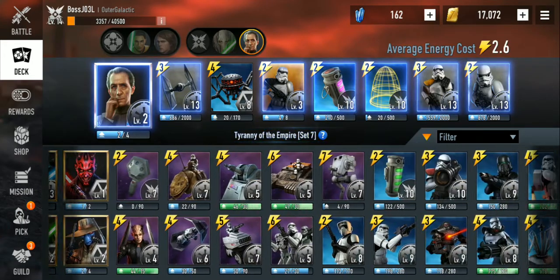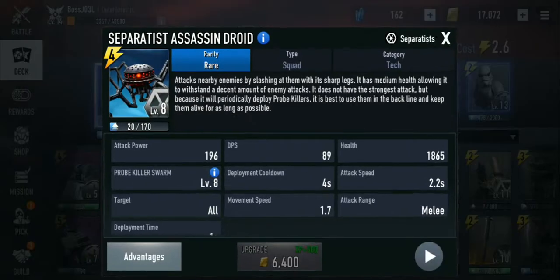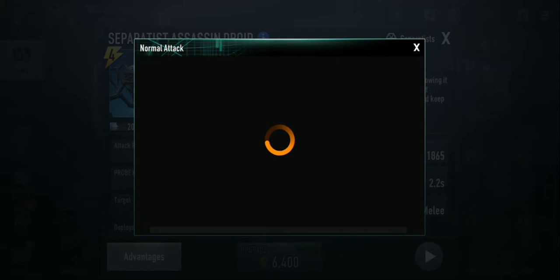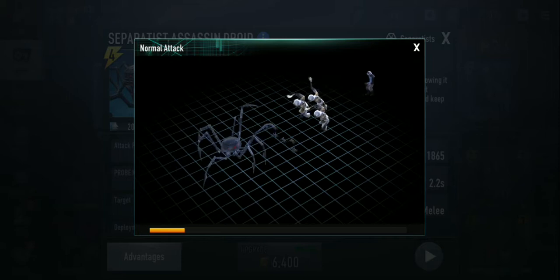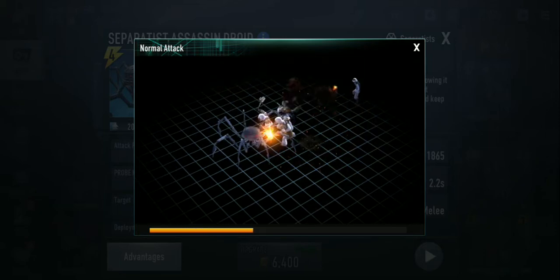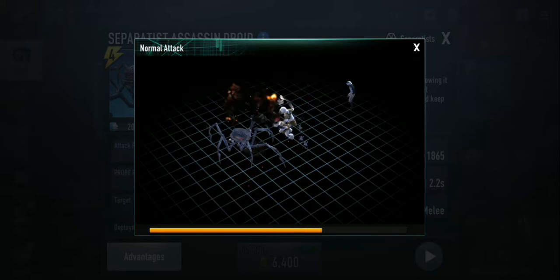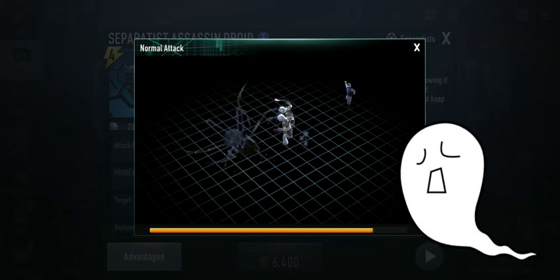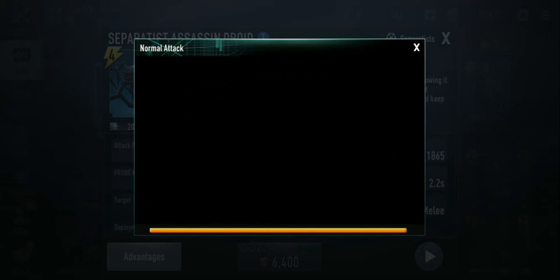Let's play this little video real quick. Here's the normal attack — you can see those little probe droids take a hit, but it still causes whatever card is attacking to get slowed down. That was interesting; I think that might be the first video you'll ever see of the card actually getting destroyed.